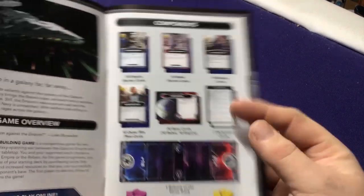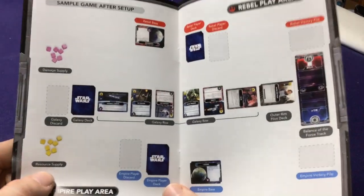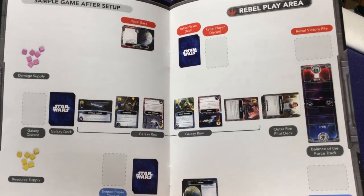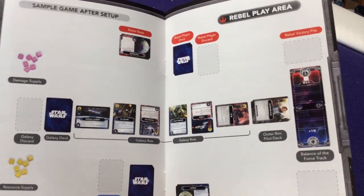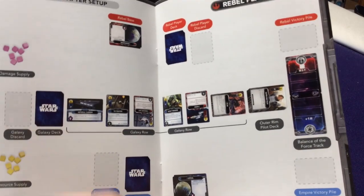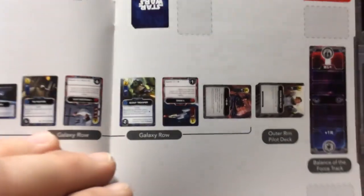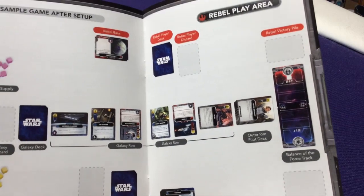In the setup, our main deck is called the Galaxy Row, where everyone purchases cards. Some cards are upside down, some face one direction, some sideways. The Empire side can only purchase Empire cards, the Rebel side can only add Rebel cards, and both sides can add Neutral. So Rebel cards face their direction, Empire cards face theirs, and Neutral cards are sideways.